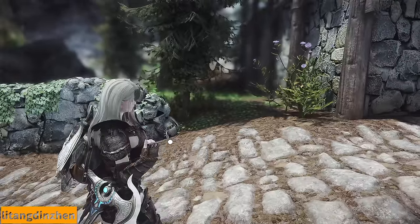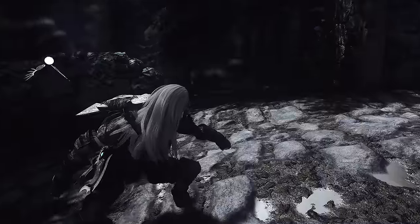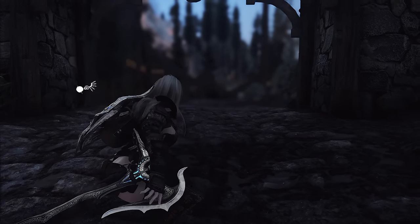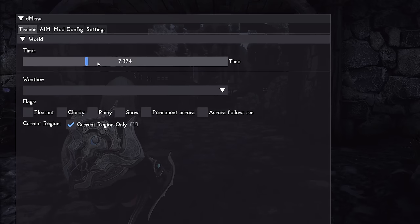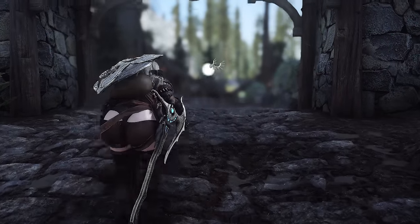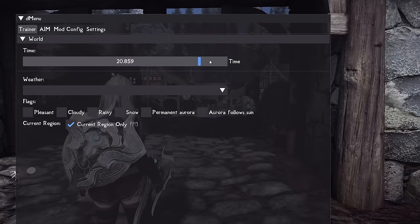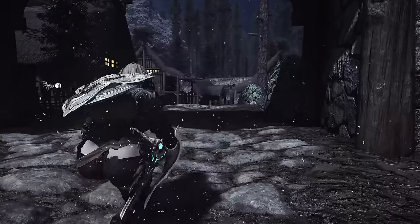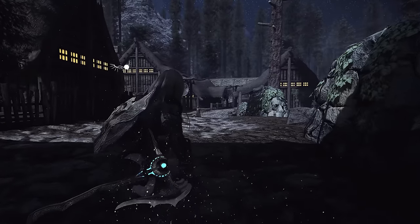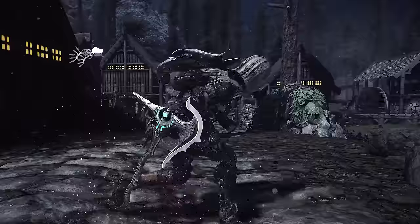Next up is OAR Conditional Sneak. This mod utilizes the SKSE plugin called Open Animation Replacer, allowing for the application of different sneak animations based on the brightness level. For instance, in darker areas you can use animations like Crawl on All Fours, while in well-lit environments, animations such as Vanargan Sneak 3 become available. Although created as an example to showcase the conditional feature of OAR, it is introduced as a standalone mod that works quite well on its own. If you find it appealing, give it a try.